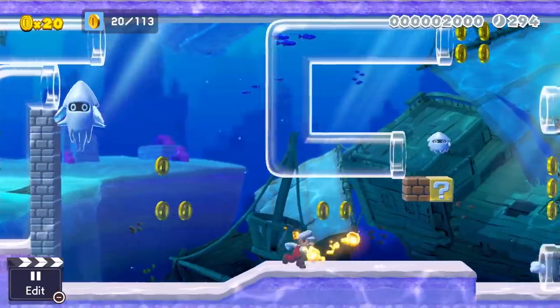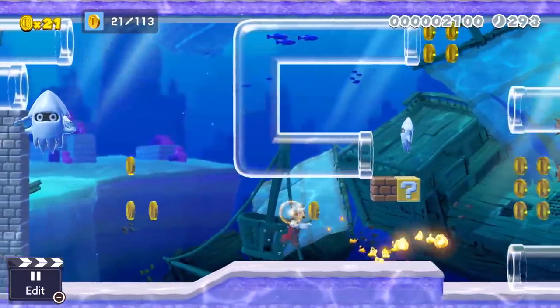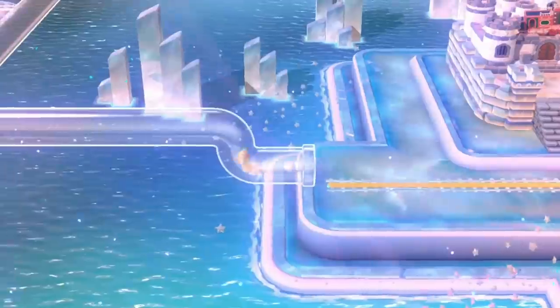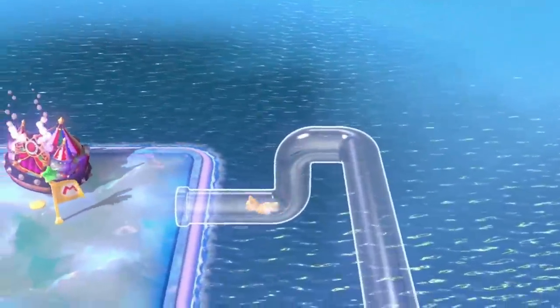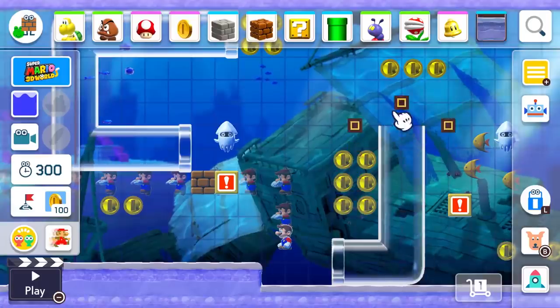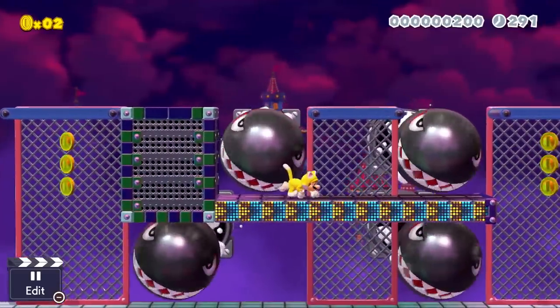The next screen takes us to a 3D World water section and gives us the trademark clear pipes from 3D World. These are probably going to be short-distance travel pipes that take you to a different place in the same overworld instead of pipes that take you to a different sub-world. We see fireballs travel through them like they do in 3D World, but you can assume things like shells and Mario will also be able to make their way through.